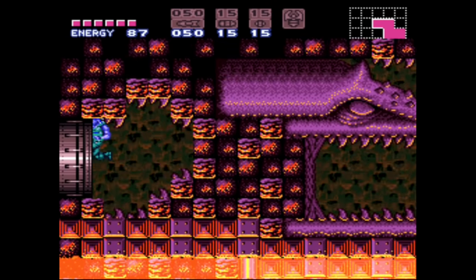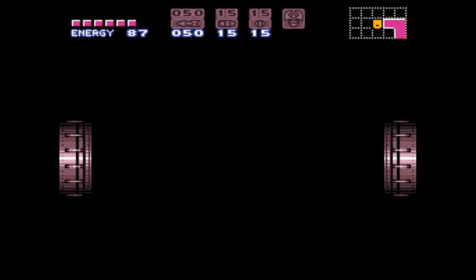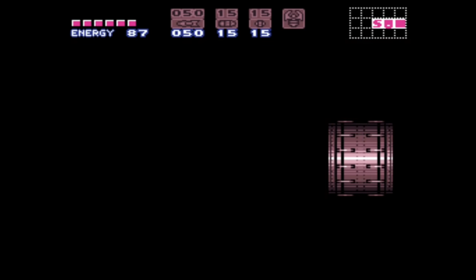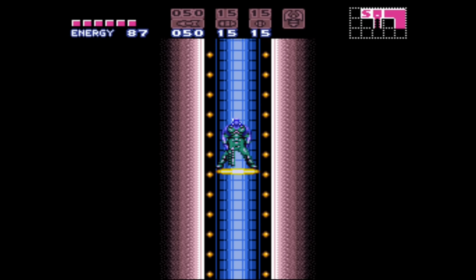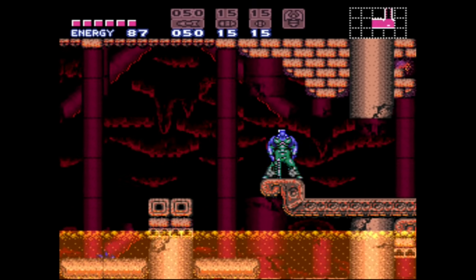This is actually going to be the most difficult part. I'm going to save because I have to fight Gold Torizo. Plasma Beam is in his room too. So the challenge is to navigate the walls, jump around his bullets, grab Plasma Beam and then wreck him. No Space Jump either — that's going to be where Screw Attack is, just to make escaping that room easier.